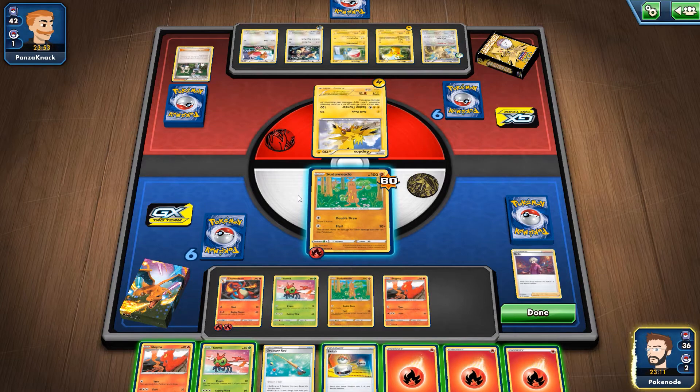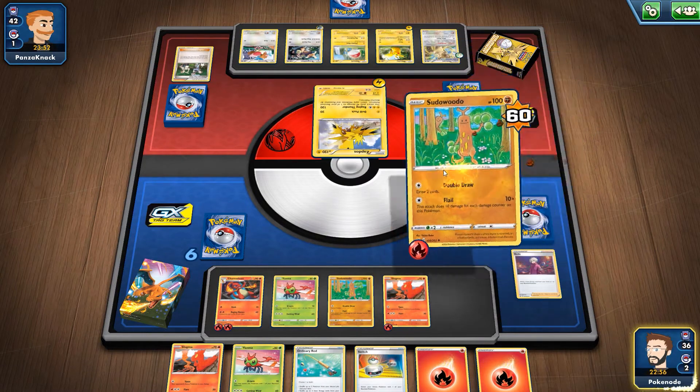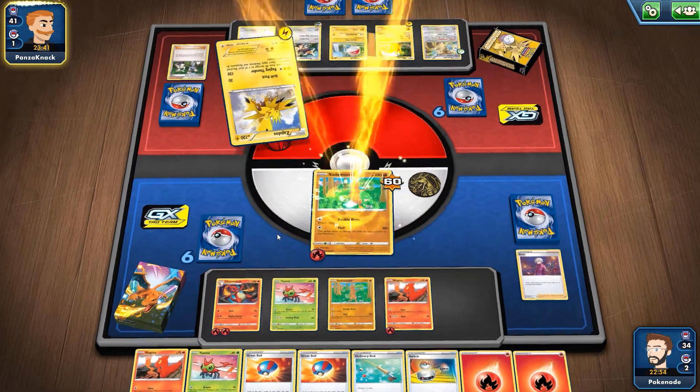Charizard only needs two energy — I was correct. We're just going to beef up Slugma just in case, and then draw two more. I don't think he's going to knock me out yet, so we're going to try to get two more, and then this Great Ball — hopefully we can get Charizard. We'll be able to look at the top seven cards of my deck, so hopefully Charizard is in there. And there we go — we got Charizard!